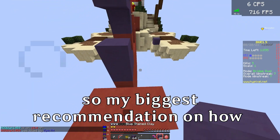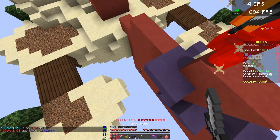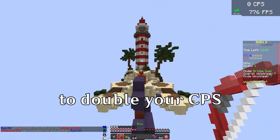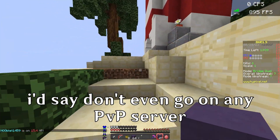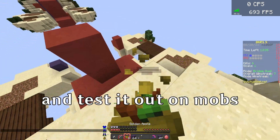My biggest recommendation on how to improve that skill set is by learning how to butterfly click. Butterfly clicking is a method of clicking your mouse using two fingers rather than one, theoretically allowing you to double your CPS. The best way to learn is to simply practice slowly — don't even go on any PvP server, but rather go into single player and test it out on mobs.